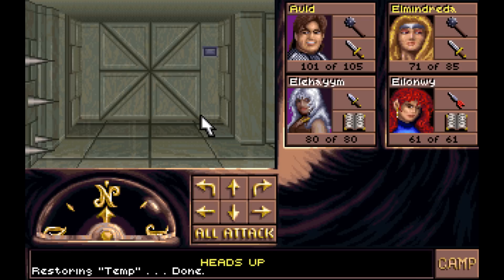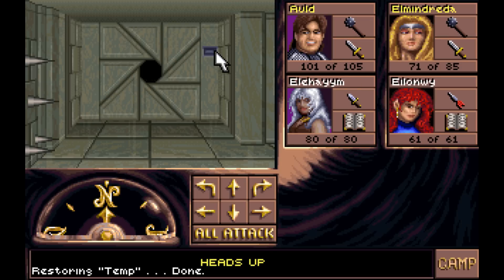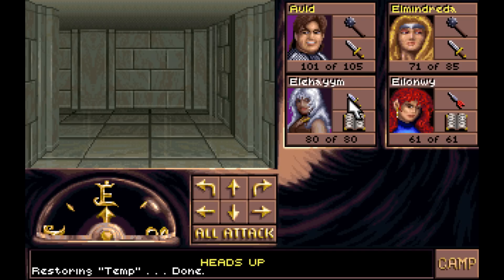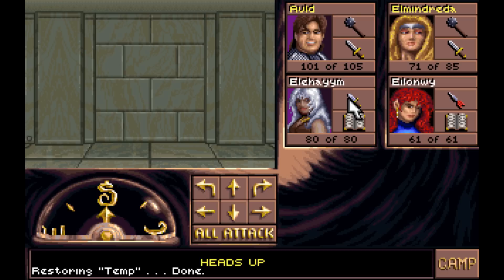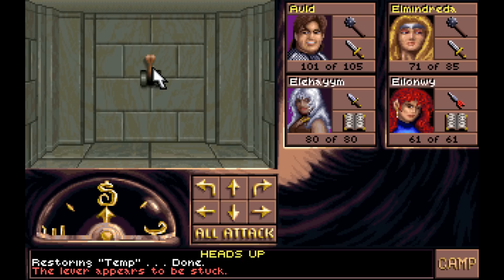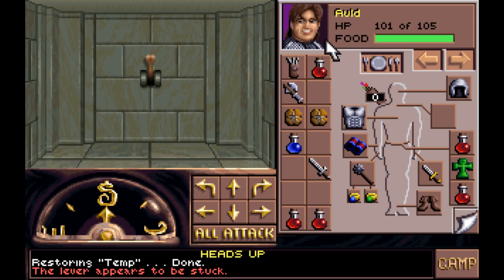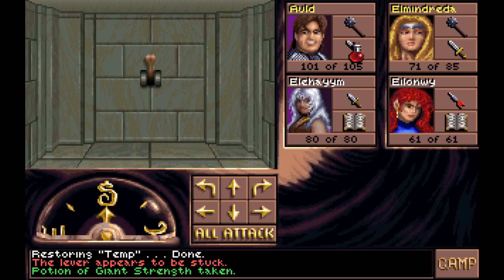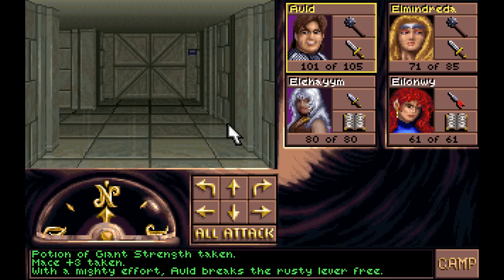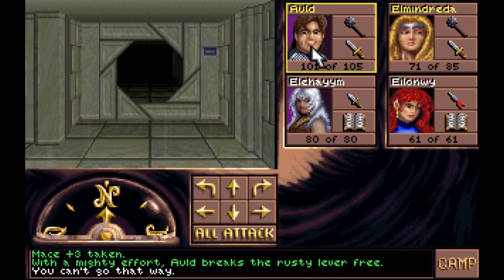Let's pop this door open. What do we have in here? Anything want to attack me? I see something here. The lever appears to be stuck. There are two ways of pulling this lever: you can have a thief use the thief tools, or with a mighty effort, all breaks the rusty lever free. We can trigger it that way.